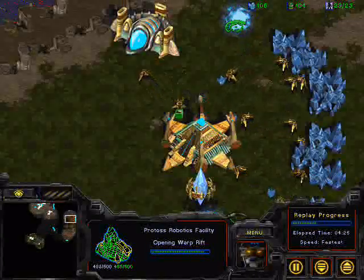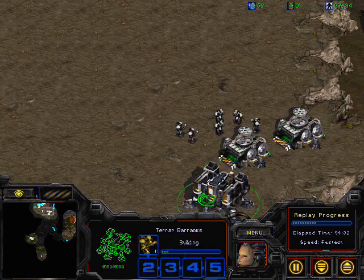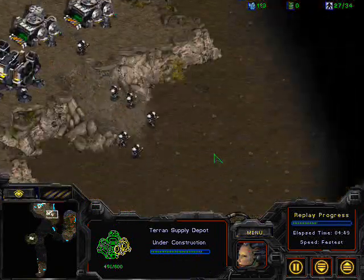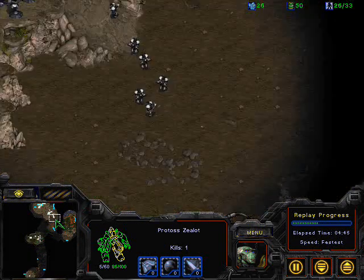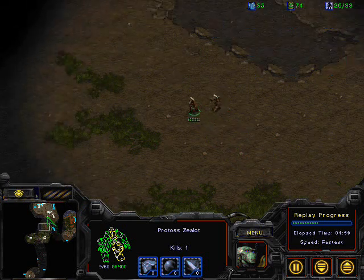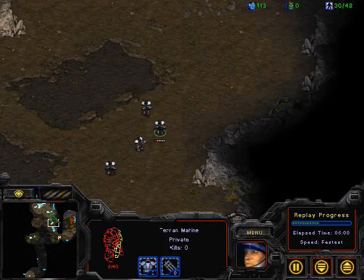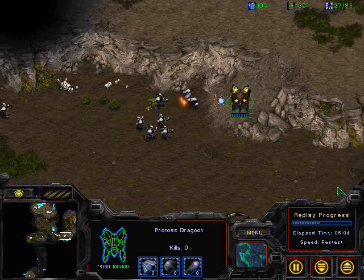First Dragoon out, getting range, robotics facility almost about to complete. We have got about 6 marines at the main base. Songun is now pushing out with his marines — he has got 5 marines at the proxy and 6 marines up at main — that is a total of 11 marines plus 1 SCV. Two Zealots here for Reach, he does not want to lose those right now, robotics support bay is going up. He has got to delay this as much as possible. Almost losing the Zealot — did not even take out a single marine. Now there is only one Dragoon here for defense — this is going to be a very bad position for Reach.